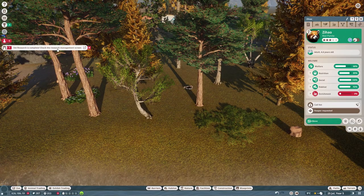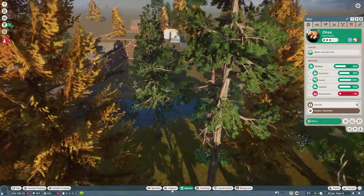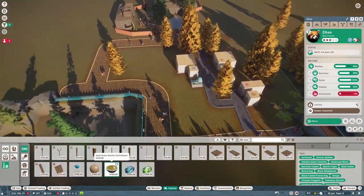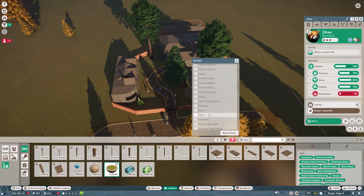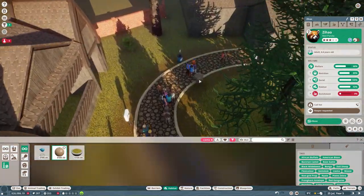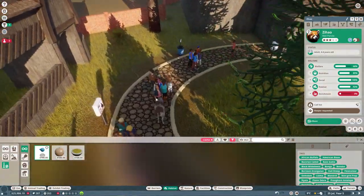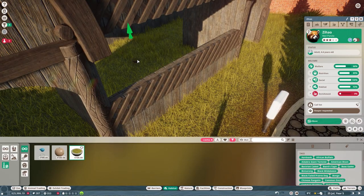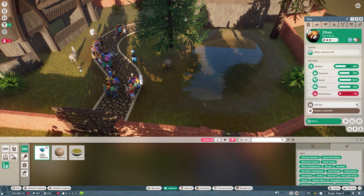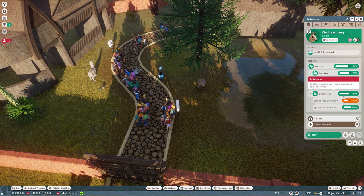I think our vet research is complete as well - let's get some enrichment for our llamas and put that in. Let's filter by species - we'll go llama. They can have the grazing feeders as well, the ball feeders. I'm going to put two of these in - one outside and one inside. That gives them enrichment for their grazing. I'm going to put a herb scent marker in here - it's like a food enrichment instead of just being fed in the food trough. Still happy with 20%? Yeah, we're all good. Your enrichment should now go way up - yes, that's the stuff.